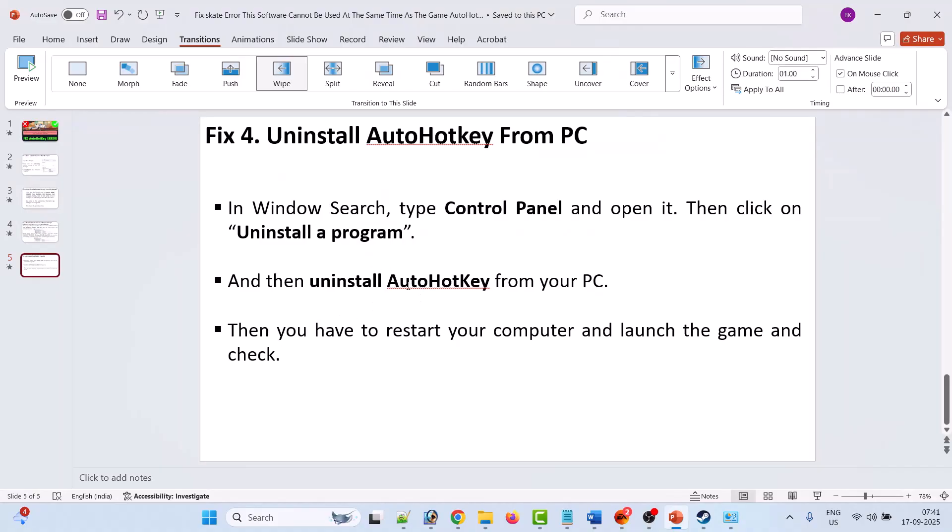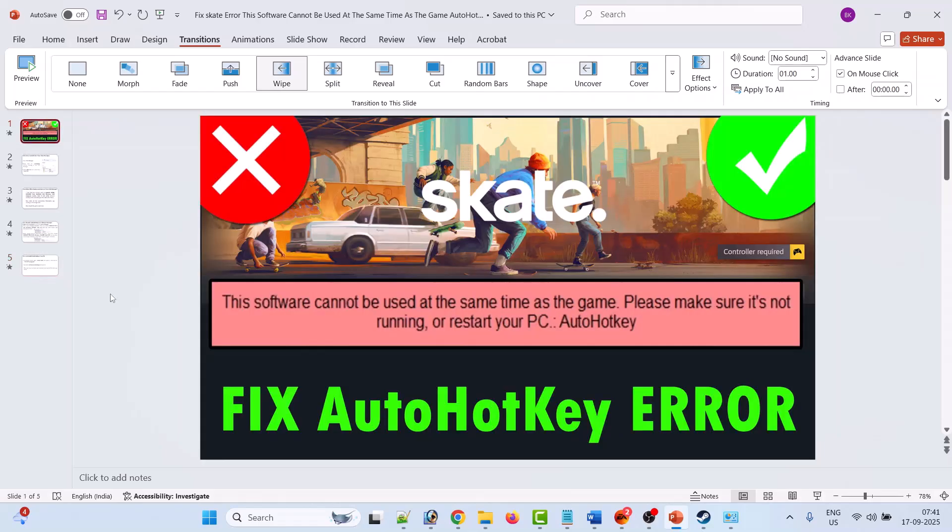After uninstalling AutoHotkey, restart your PC. After your PC restarts, you can launch the game and check. By following these fixes, you can easily fix the Escape error: 'This software cannot be used at the same time as the game. Please make sure it's not running or restart your PC.' AutoHotkey error.